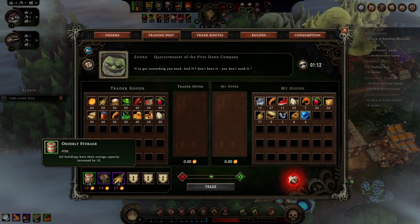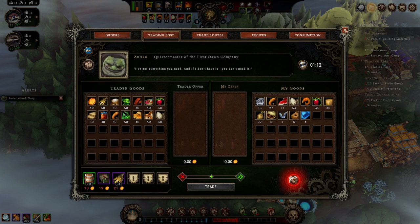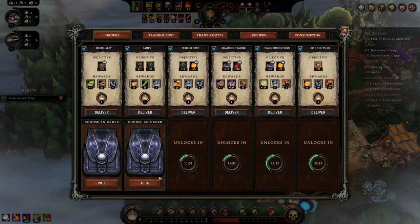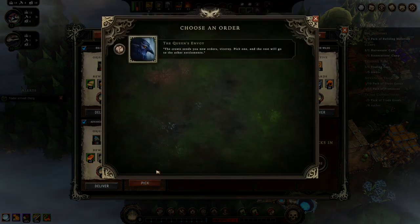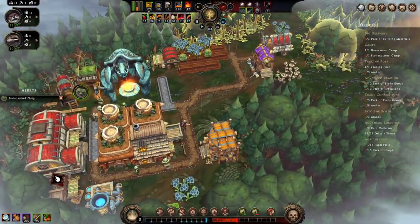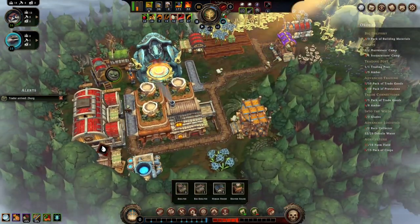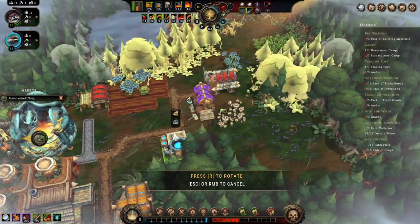Zorg is here. Oh I don't have the money — whoopsie daisy. She's got some more goals for me — some blades, two rain collectors, farm fields. We can do that one. We'll get another rain collector going so we can finally get at least one thing done. I'm going to put this over here. I could build a stonecutter's camp just to be done with it, but it'd be nice to put it where there's some stone.